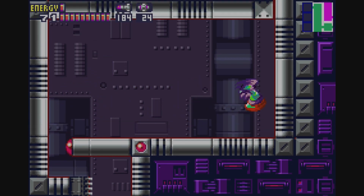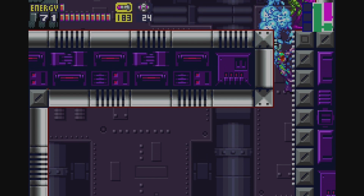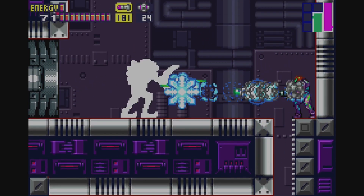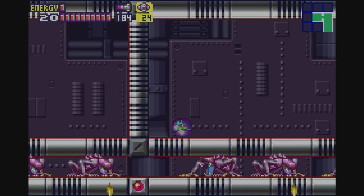There's of course one crucial part of Samus' arsenal that we are missing — the ice beam. And hopefully we can find a way to recover that shortly.